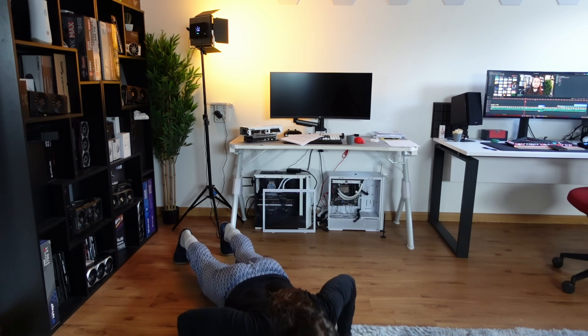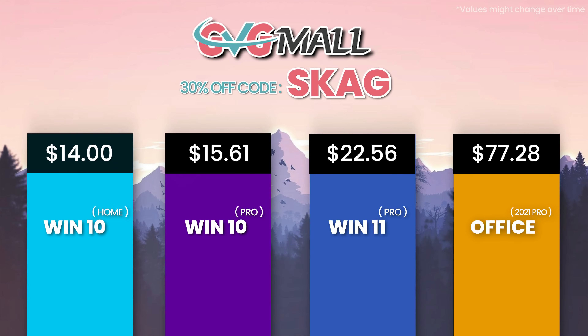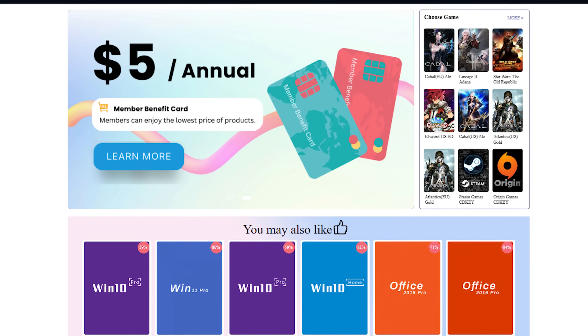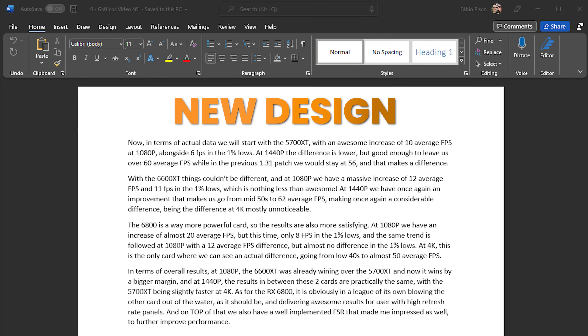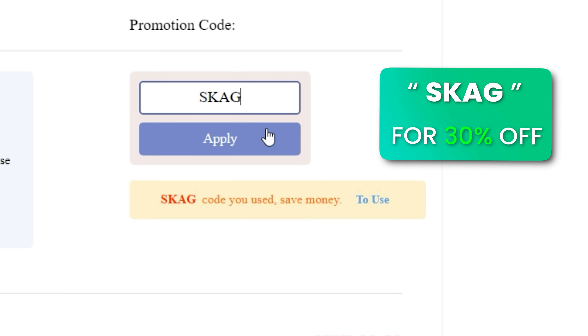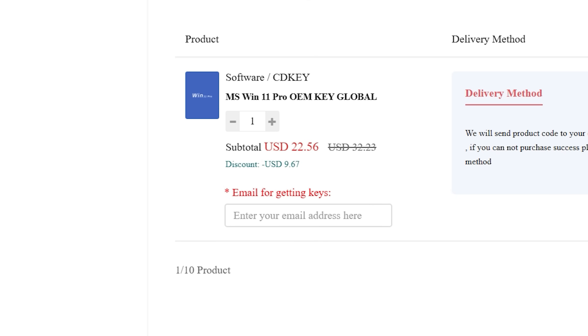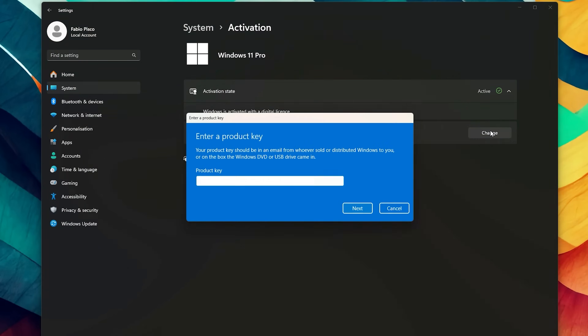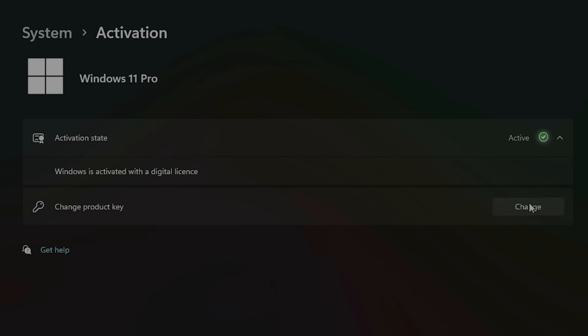Today's video sponsor is GVGMO, bringing you lots of software deals like Windows 10, Windows 11, Office 2019 or 2021. For all of these you can use my SKG discount code for 30% off, getting a Windows 11 serial key for $22 and Windows 10 for only $15. Just use the key in your Windows settings and you'll have an activated system.